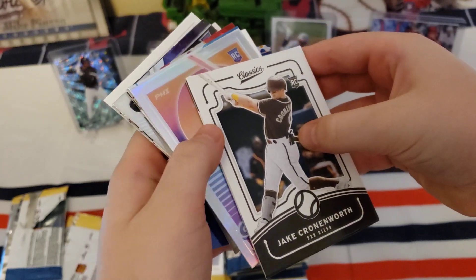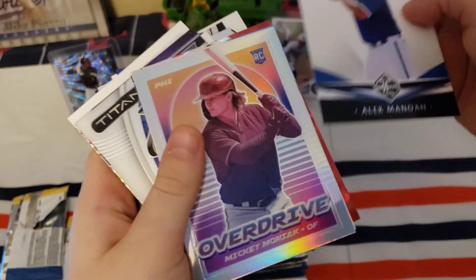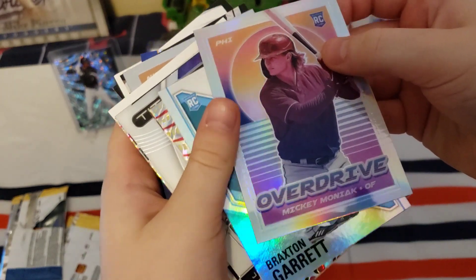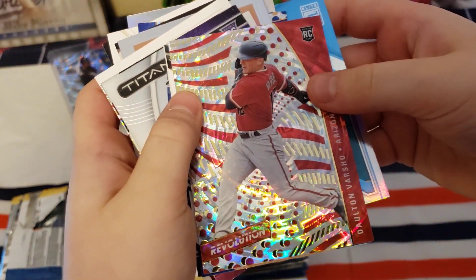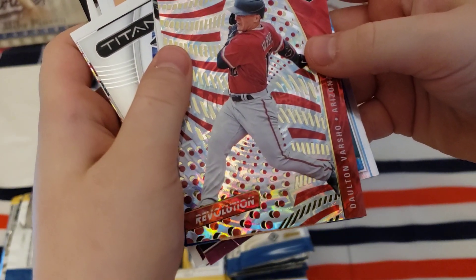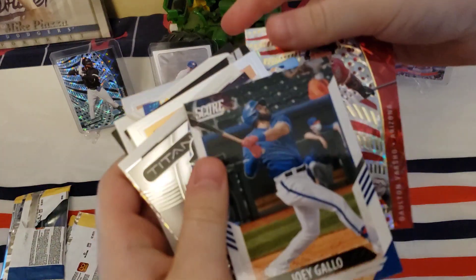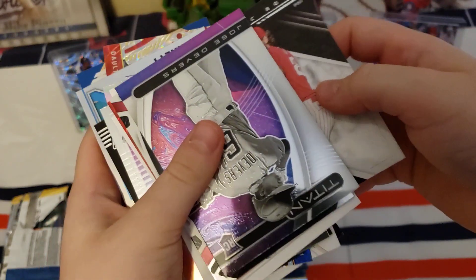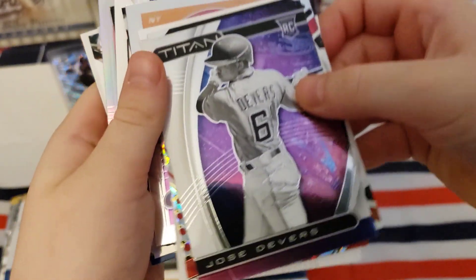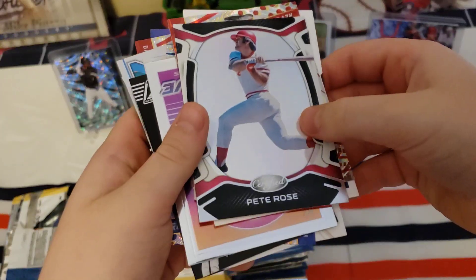Jake Cronenwirth rookie — that's a nice card right there. Mickey Moniak — that's actually a good rookie card too. Braxton Garrett, Dalton Varsho, and that one's not numbered either. Joey Gallo, Alec Bohm — that's a nice card right there. And Pete Rose, Pete Rose.